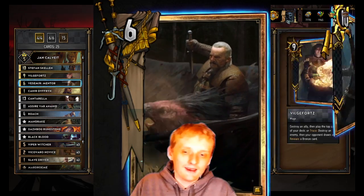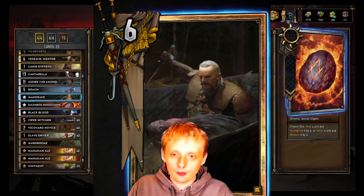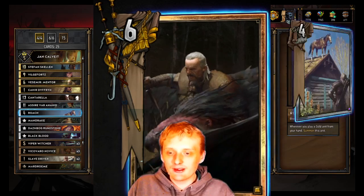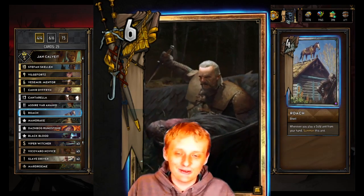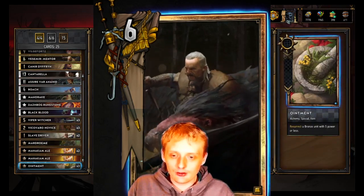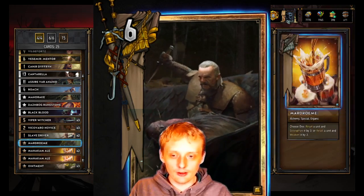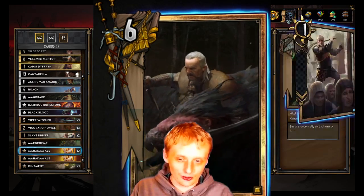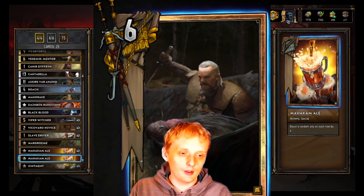Hey guys, welcome back. I've got slight changes to alchemy that are working out pretty well. There's the thing with Joncal that everyone knows — you want to mandrake it usually — so now they rerun things like roach and black blood which actually isn't too bad. We got three ointments: resurrect a bronze unit with five power or less. This can resurrect your slave driver, your Vivicarbo Novice, or your viper school witcher, which are all deadly cards.